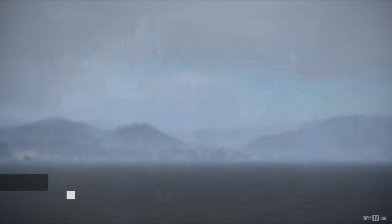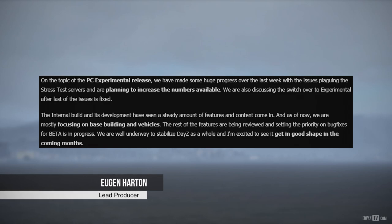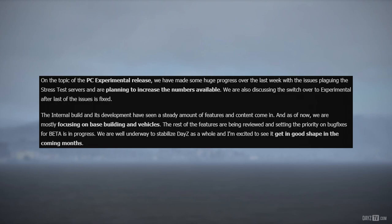Lead producer Eugen on the topic of PC experimental release: we have made some huge progress over the last week with the issues plaguing the stress test servers and are planning to increase the numbers available. We are also discussing the switch over to experimental after the last of the issues is fixed. The internal build is mostly focusing on base building and vehicles. The rest of the features are being reviewed and setting the priority on bug fixes for beta is in progress. We are well underway to stabilize DayZ as a whole.